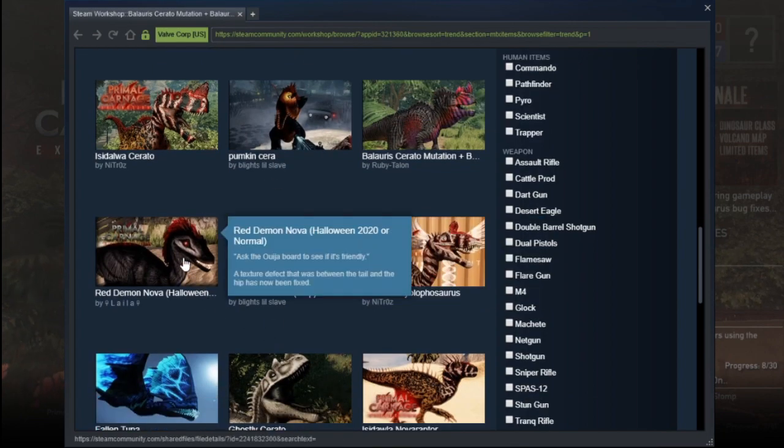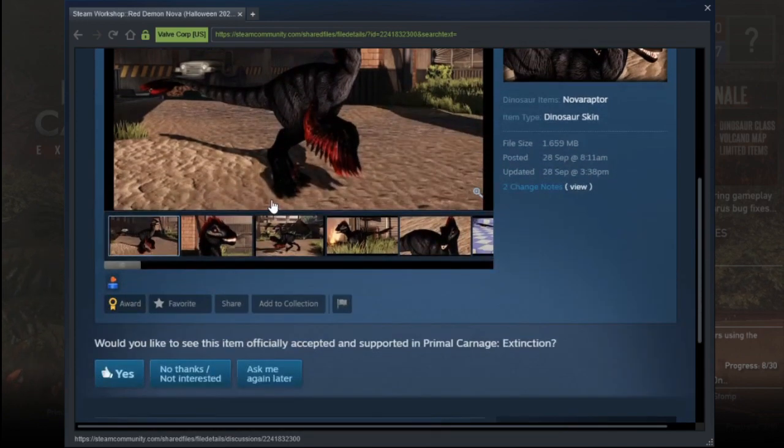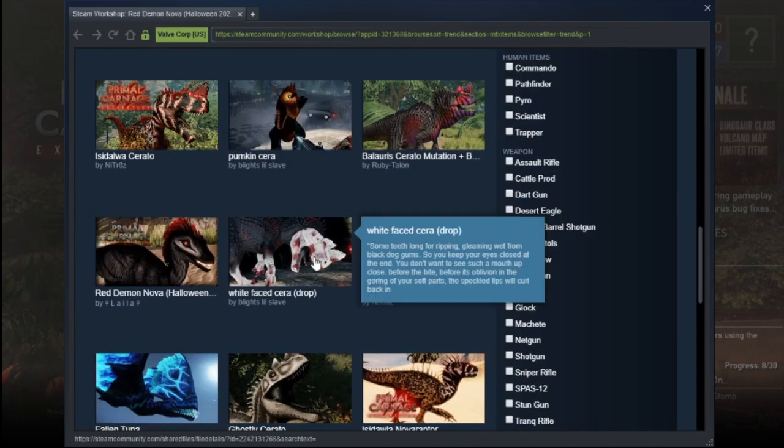Red Demon Nova — that's not too bad. I mean, most of these are going to be Halloween skins. It's a nice skin, but I probably wouldn't — it'll take something to beat the Piranha Nova, because I love that skin, only because I love piranhas.